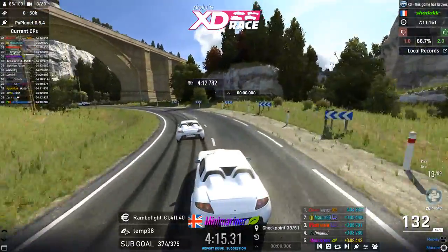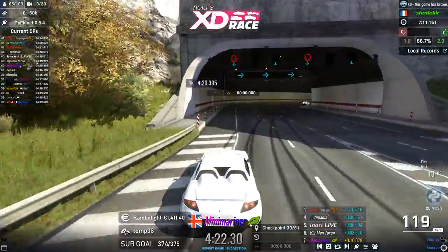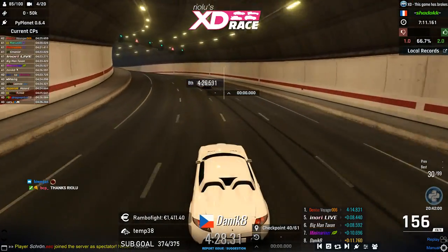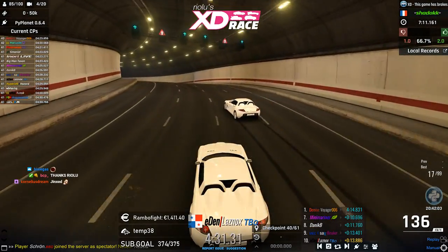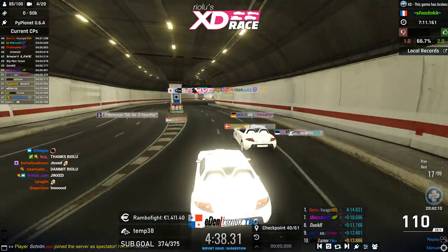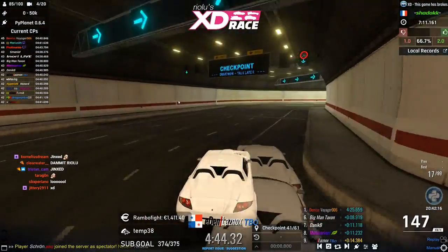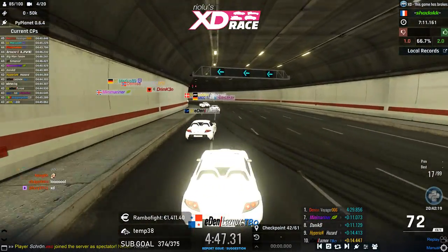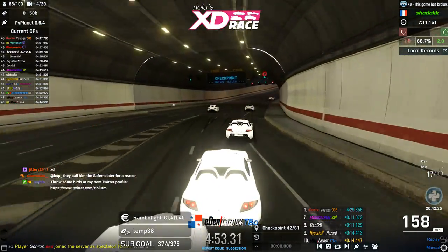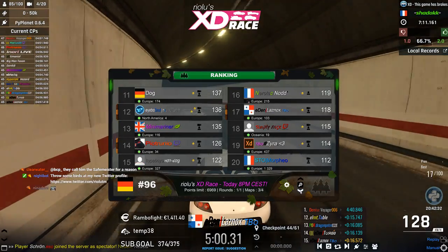Marius 89 going through the chicane with a gap of roughly 5.5 seconds. Mini Marina is also doing surprisingly well here. Let's look at Laznox on P15, and also some of these cool S-turn blocks made by Effect, available to download on maniapark.com, that you can implement into your own maps.